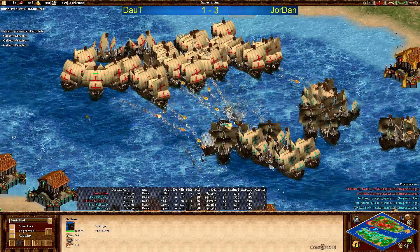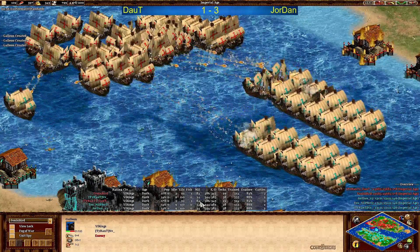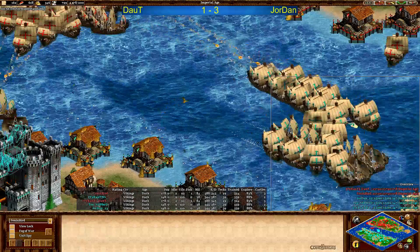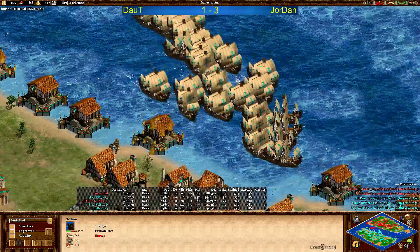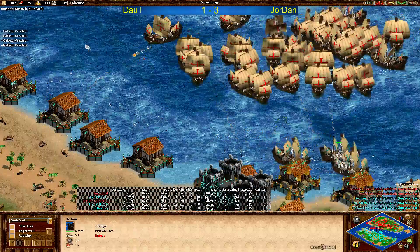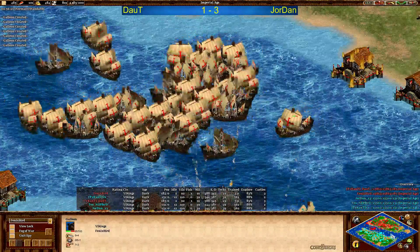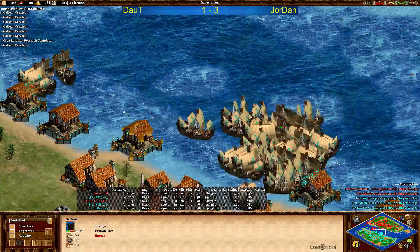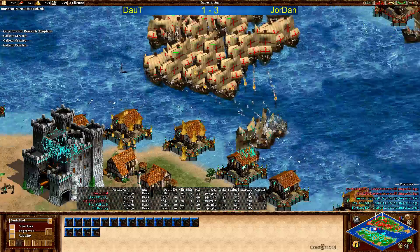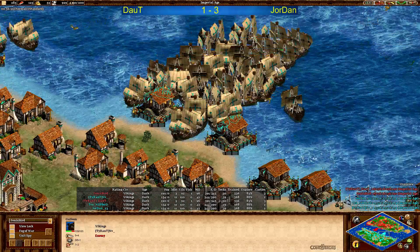Jordan taking a good fight here, I think he's got the numbers advantage. Galleons patrolling away — not the perfect army control, and Doubt not taking the best fight either. That's more than 40 units in the big fight in the middle line. This might be the deciding fight of this game — 55 minutes, Team Islands game already. Jordan losing a lot of military units — wow, that's not good. Look at this — Doubt taking a huge fight! How did this happen? I thought Jordan had so many galleons out, but he did the bad fight here. Jordan split his army and bad patrolling — galleons weren't all fighting at the same time. Doubt right now in a very strong position — this should not have happened. This cost you the game if you get it wrong.